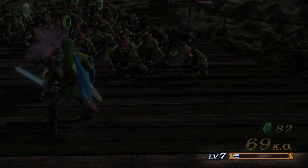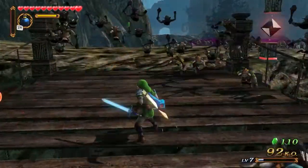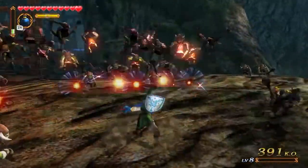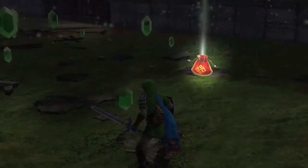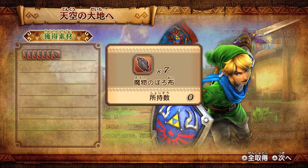Each character has a level. This level is set up so that you face many enemies, and they will be able to gain experience. Also, if you defeat different monsters, they can drop different materials. You can use the material to make the character stronger.